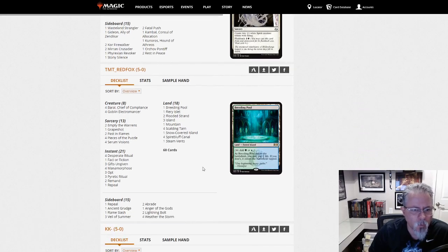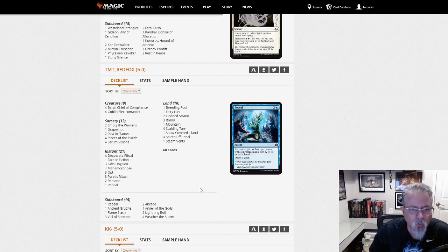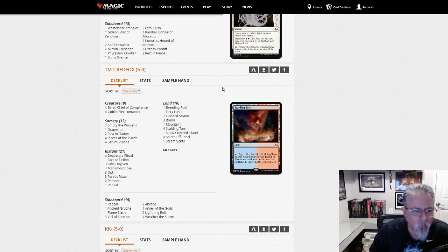TMT Red Fox with Storm. Grapeshot and Empty the Warrens main — so you're not weak to Meddling Mage, or at least not hyper-weak to it. Typical Storm build; this one is using fetches. Not all Storm builds do, so do watch your mana bases in that. Yep, Storm.